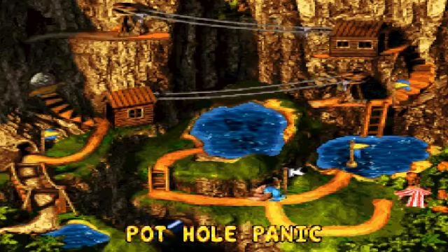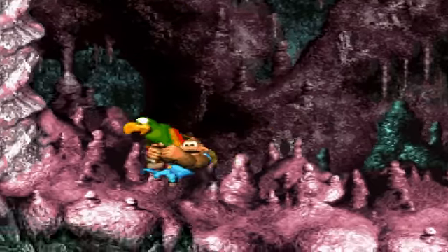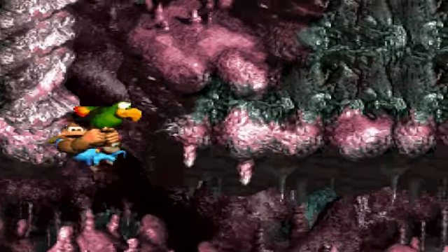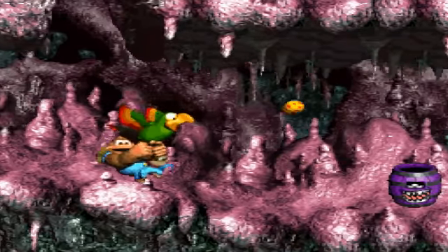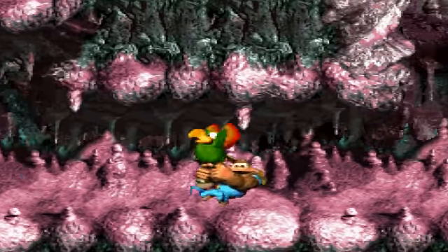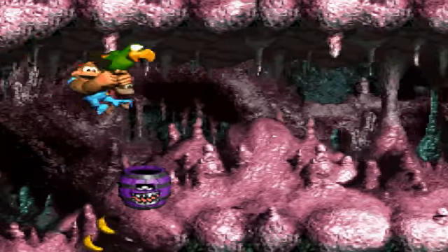Pothole Panic. Been doing a lot of that in this area. Silver Squawks. This level is pretty cool because you get to use all your animal buddies — the ones that you can ride, anyway. So it's not too bad. New enemy: a barrel that throws bombs, which I can't destroy. I think I can... nope. I'm gonna watch out for where they fall.